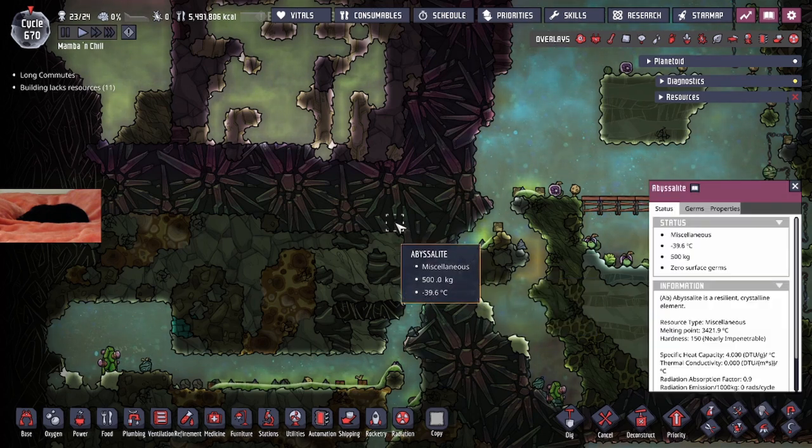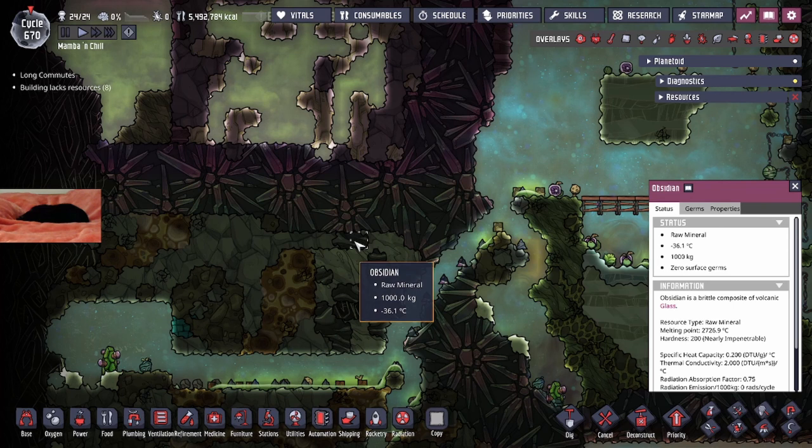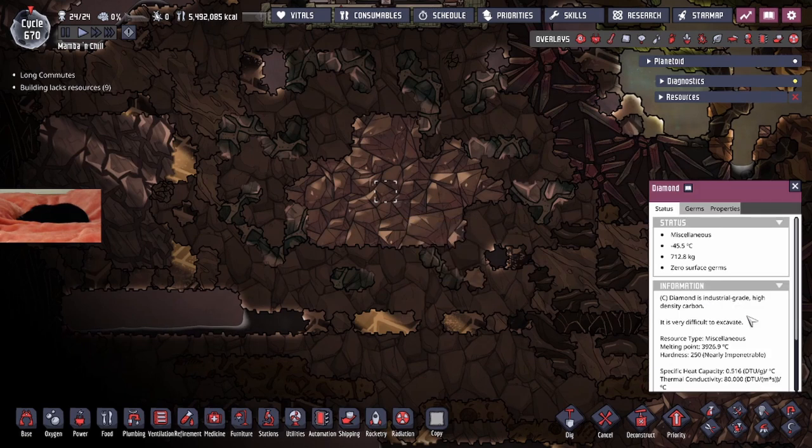The first material with a hardness value over 150 is abyssalite — hardness value 150, nearly impenetrable. That's actually why there's a layer of abyssalite at the top of your map. The second is obsidian, which has a hardness value of 200 and cannot be dug through by shovels. The next is diamond — diamond tiles have a hardness value of 250, and you can actually build window tiles out of diamond to prevent digging. Abyssalite doesn't have much use in tiles, so you're really left with obsidian and diamond.